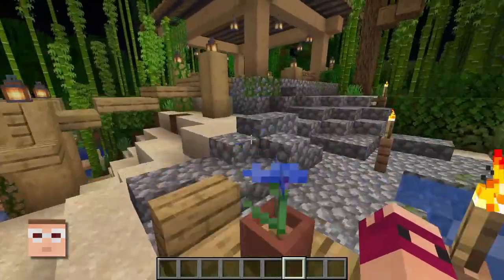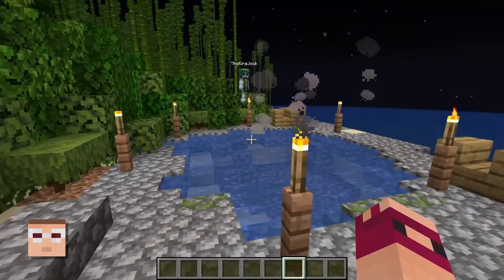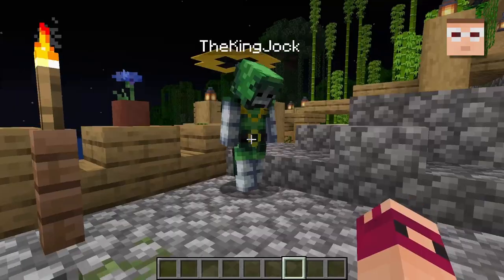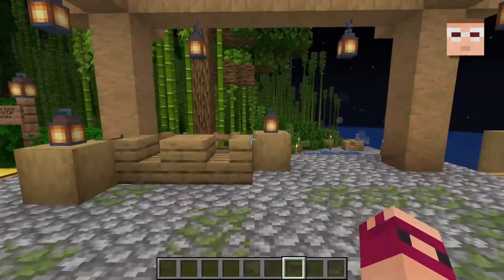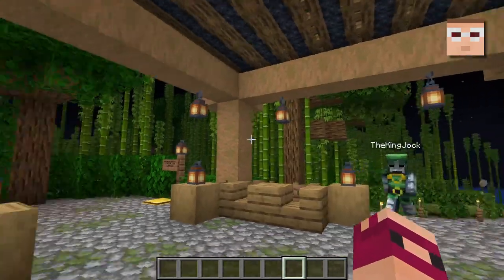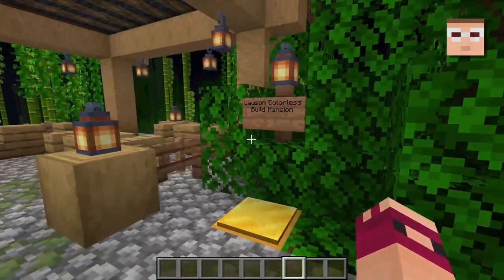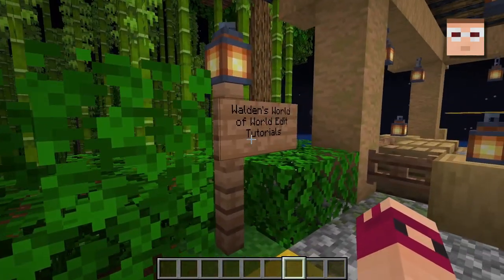And hopefully we'll get some more people building, because with WorldEdit you can really build some amazing things. Learning is fun, kids. Alright, so if you follow me over here, I have prepared a new zone of the lodge of the resort. We've got a teleporter area. We can go back to your mansion from before. Or there's this new area, the Walden's World of WorldEdit Tutorials.